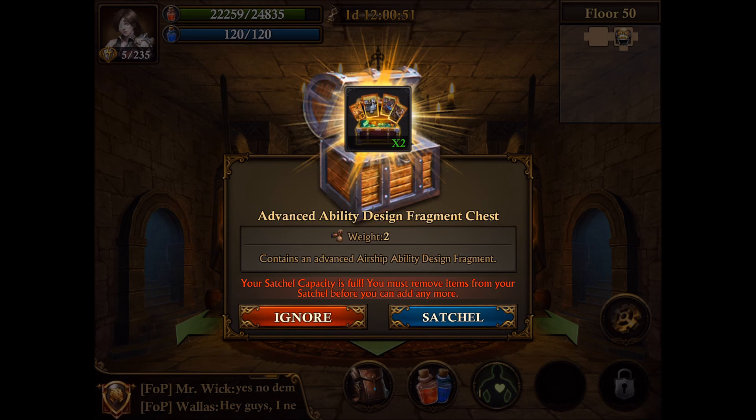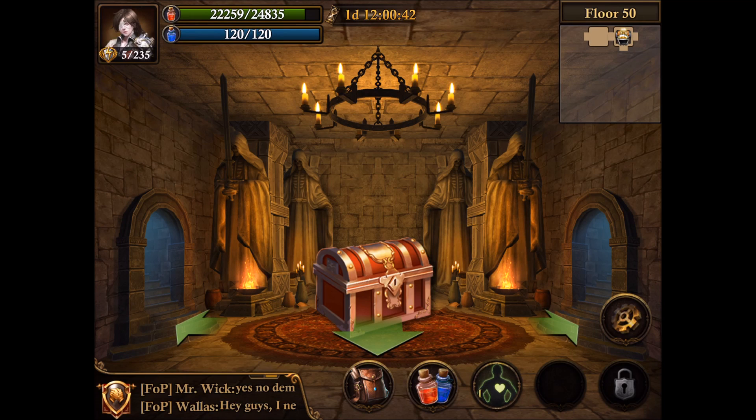Advanced ability design fragments — that sounds quite nice. Unfortunately I cannot really pick them up now because I would have to drop a lot of items first, but it's nice to know that at level 50 some other things start to drop.